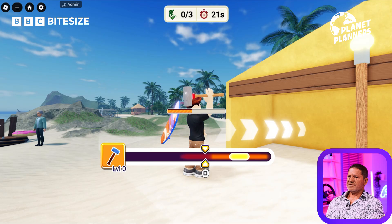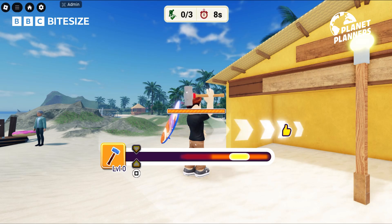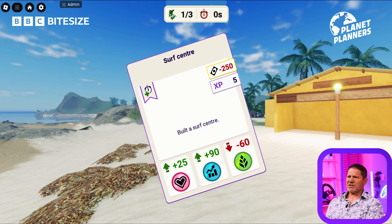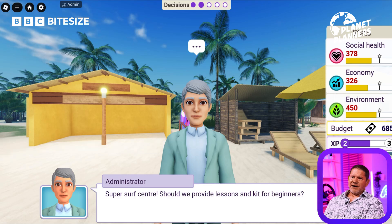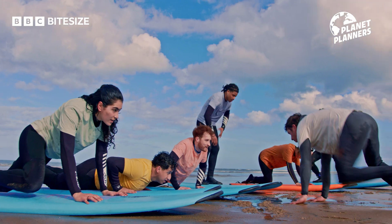Look at that — surf centre out of nothing! Should we provide lessons and kit for beginners? I guess so. One of the important things about surfing is that some of it happens near coral reefs, and you could potentially damage them if you didn't know what you were doing. Plus, surfing over a reef break can be proper dangerous. So actually, giving lessons for beginners — yeah, maybe that could protect the environment.